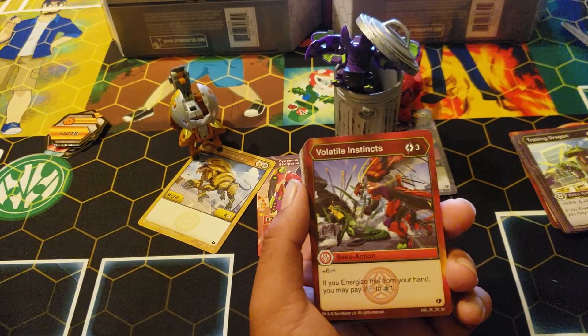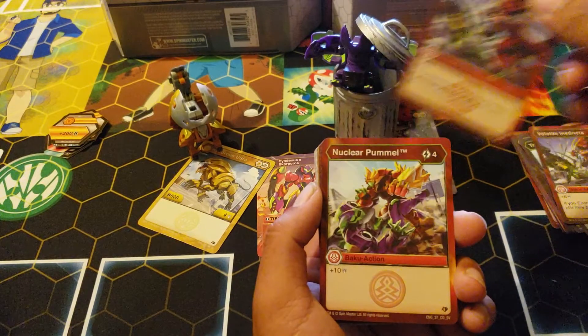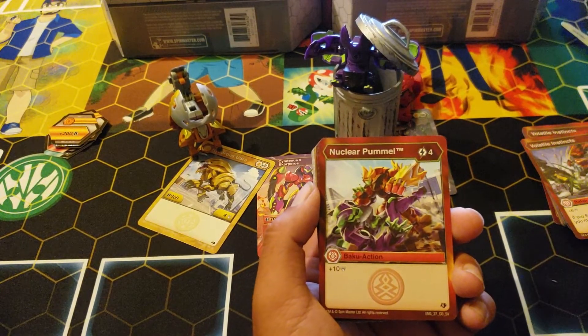Volatile Instincts — straight garbage. Three cost, six damage, energize from your hand, pay two to draw one. They all pay two to draw anything.